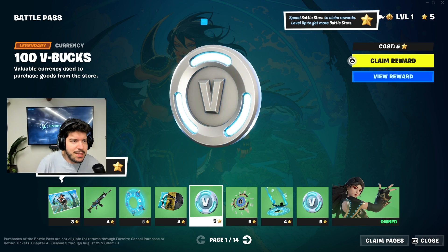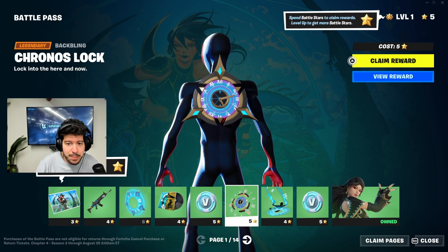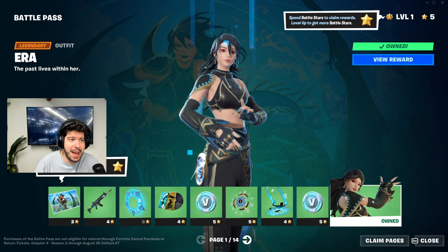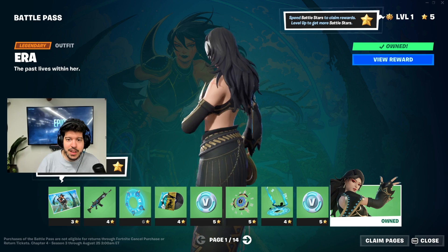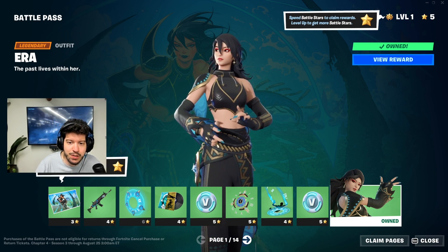We got a music pack — 'Seize the Future' baby — and some V-Bucks. I really like that soundtrack. We have the Chronos Lock back bling. Then we have the Countdown contrail, some more V-Bucks, and our first skin of the battle pass: Era. This is such an awesome skin — I'm a huge fan of it, it looks incredible.